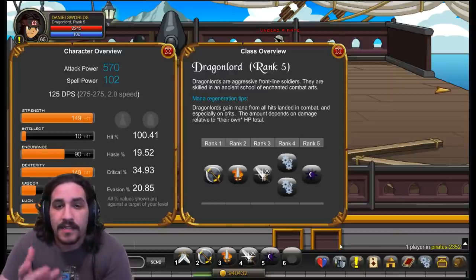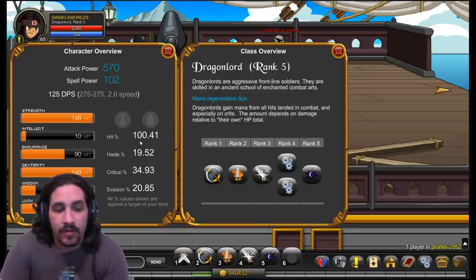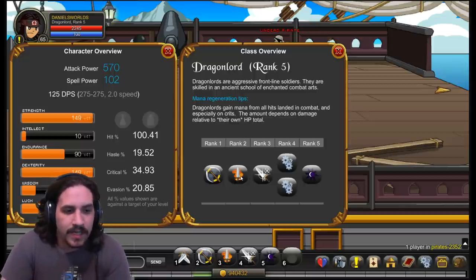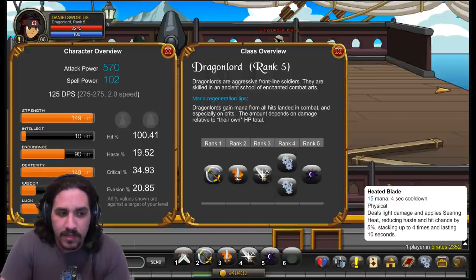This class has a 100% base hit chance, which is awesome. Unfortunately, having a hit chance over 100% doesn't guarantee you'll always hit, as you can still miss. Hit and dodge are not the same stat — they're two different things and don't directly influence each other. So even with over 100% hit chance from the Heated Blade buff, you can still miss abilities from time to time, although it is extremely rare.